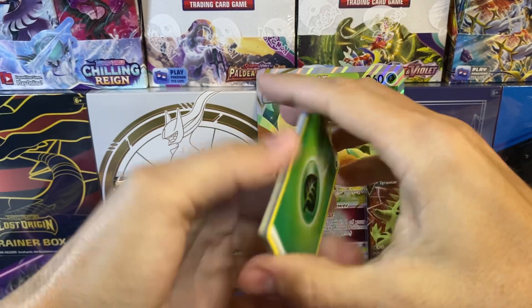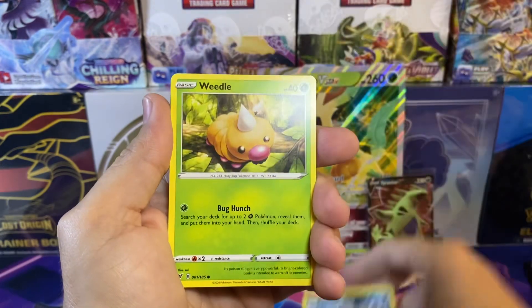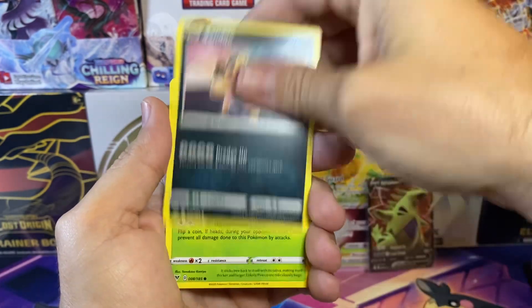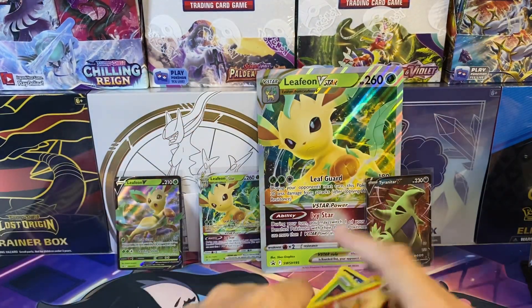Alright, Vivid Voltage — the only card that I would like to pull is the rainbow Pikachu, Chunkachu. It's the best card in the set. We got Meowth and Larvitar non-holo.